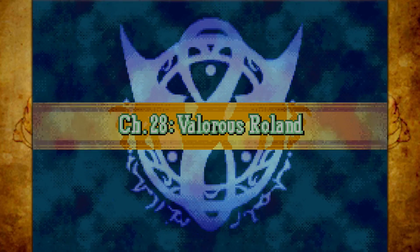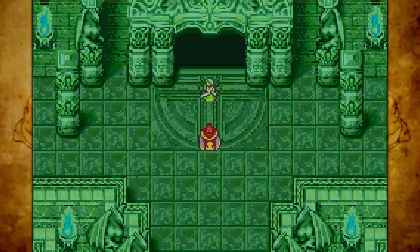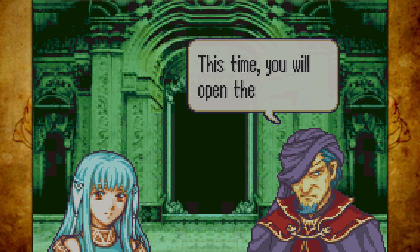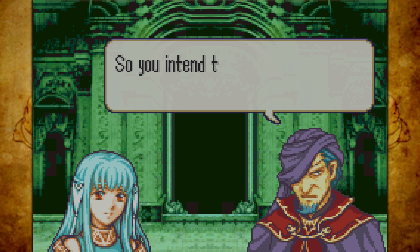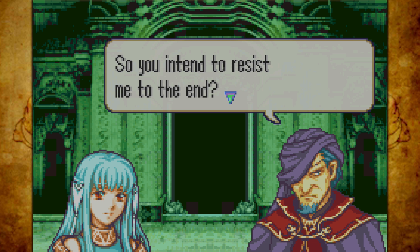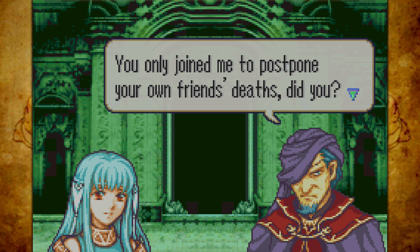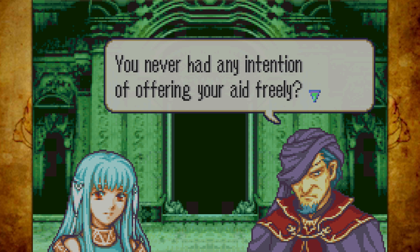Speaking of which, let me get this out of the way. In terms of the chapter itself, in story stuff there's a lot going on. But in terms of the level design, honestly it's very 'eh.' It feels a lot like Binding Blade in terms of the panels and the surroundings, but there are barely any enemies. It's a filler chapter, that's all I can say. Nergal wants Ninian to do stuff for him, but Ninian's like, no, I ain't doing it.